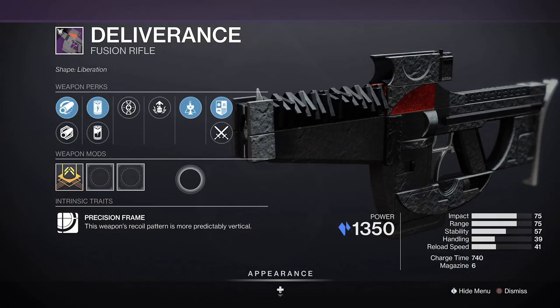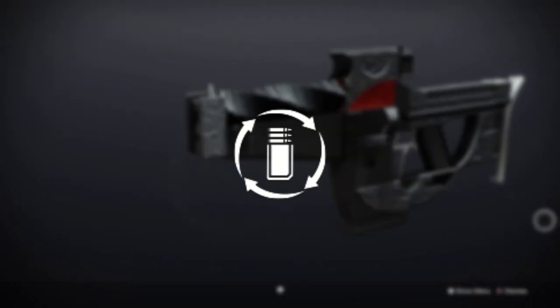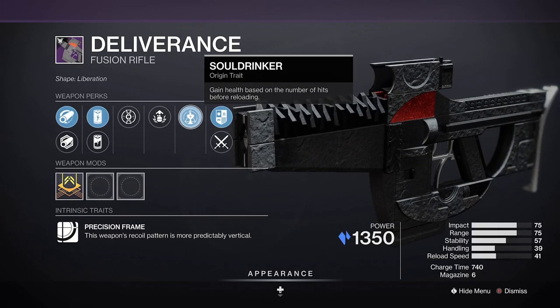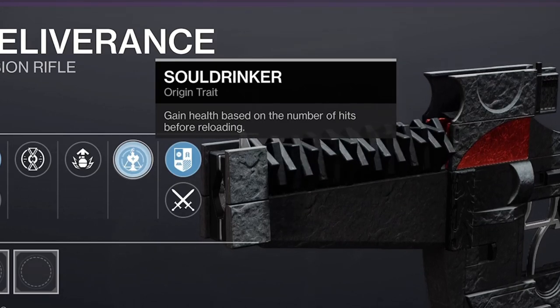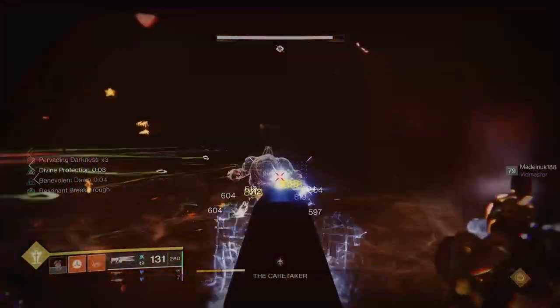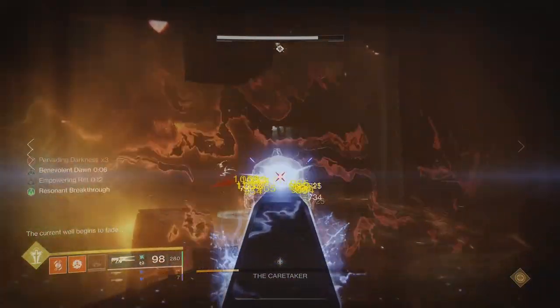Speaking of the raid, you can actually get Chill Clip on a new and first-ever stasis fusion rifle: Deliverance. You can pair it with the new Compulsive Reloader perk so that you always have a full magazine and therefore always have Chill Clip active and ready to go. As a new raid weapon it also comes with the Soul Drinker origin trait, whereby you'll regain health depending on the number of hits before reloading — so using half the magazine before reloading also gets you a good chunk of health back.